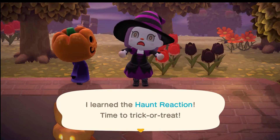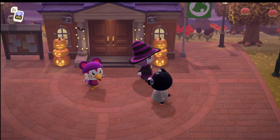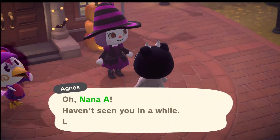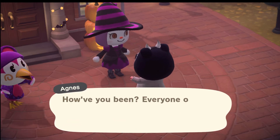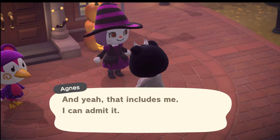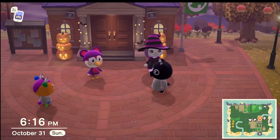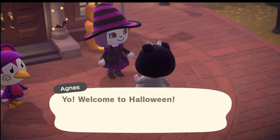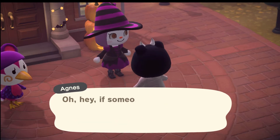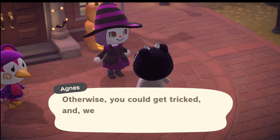Let's go find our villagers. Here are two unsuspecting ones right now — Agnes says she hasn't seen me in like two weeks, that everyone on the island missed me. I guess I haven't been talking to them. The other villager says: 'Yo, welcome to Halloween. I've been waiting all year for this. If someone in a costume asks you for candy, you might want to give it to them — otherwise you could get tricked, and you don't want that.'